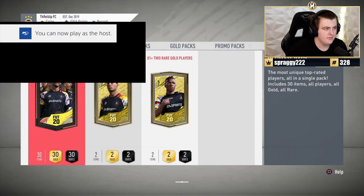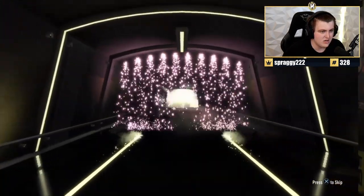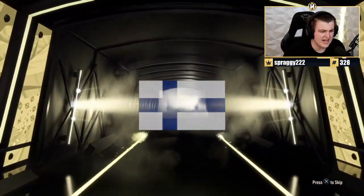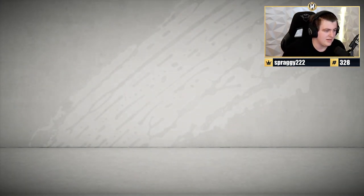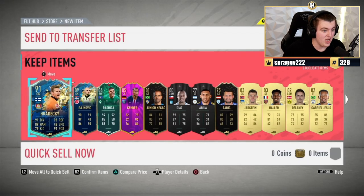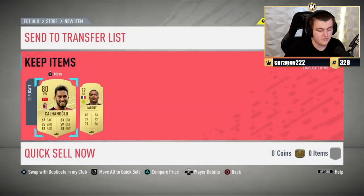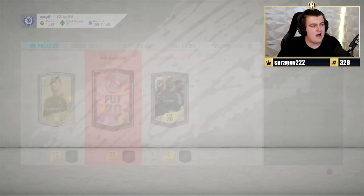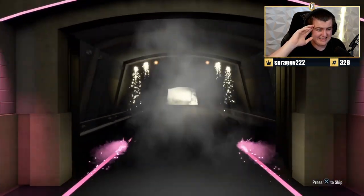Ultimate Pack coming in — let's break the record and see three TOTS. Team of the Season on the front: Krdeki. This record is not being broken today. But that's a lot of special cards — two TOTS, a Shapeshifter, a Future Stars, two Informs. Not bad. We're going to end the video on a Rare Mega Pack. If you enjoyed, please like and subscribe. Thanks for the epic support — see you lads later.